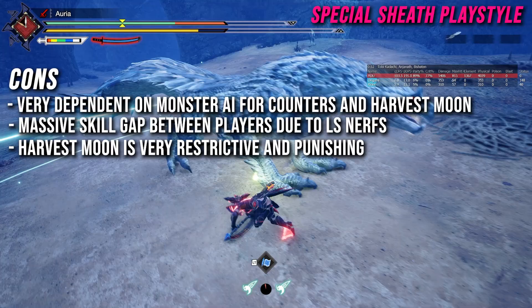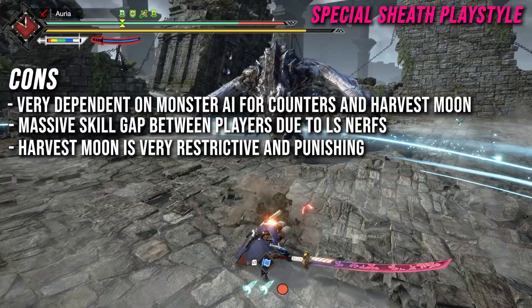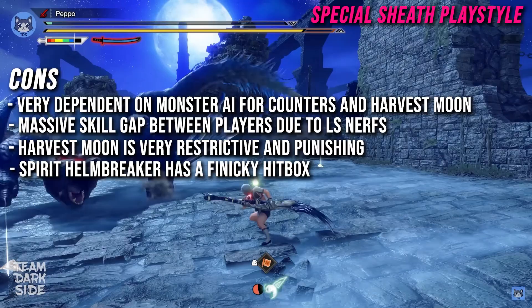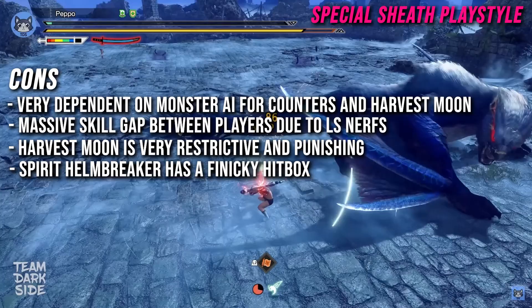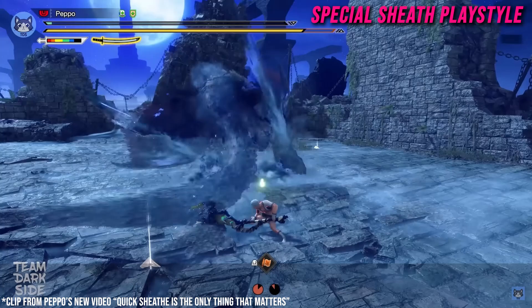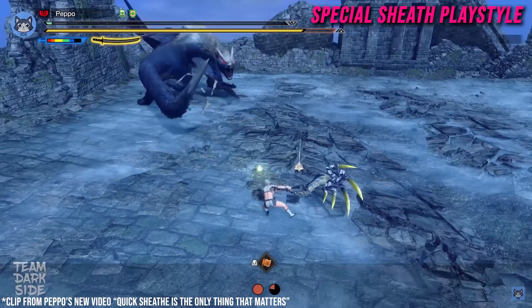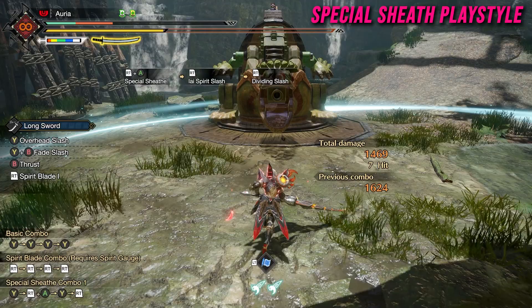Another con is that the playstyle is centered around Harvest Moon, which is just as punishing as it is rewarding. Many players will find the features added by Harvest Moon frustrating to deal with. For those familiar with Longsword, Spirit Helm Breaker has a very finicky hitbox — in one clip, Pepo is hunting Lucent Nargacuga, playing flawlessly, goes in for Spirit Helm Breaker, and gets no damage even though it looks like it should have hit. That hitbox issue still hasn't been fixed, which is another minor problem with the Special Sheath playstyle.